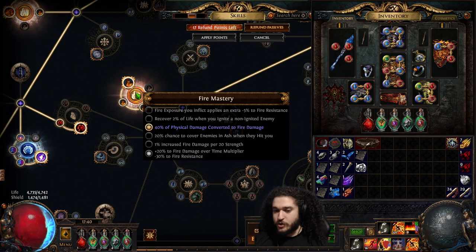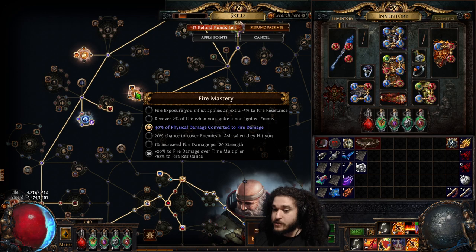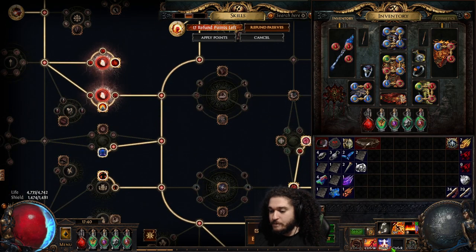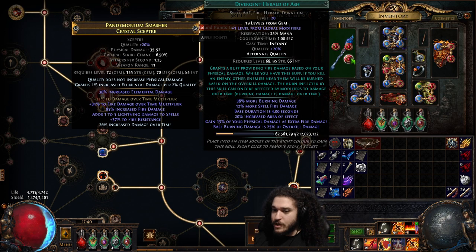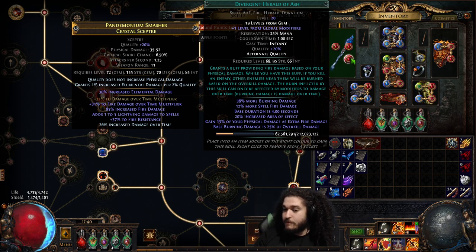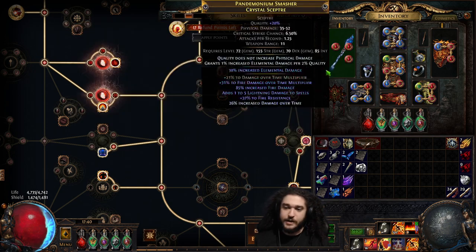The explosion does 3% of physical damage as physical. We have 40% physical damage converted to fire, and over here with Avatar of Fire we get 50% — so that's 90%. From the 90% you also get Herald of Ash, which gives you more burning and more spell fire. You also gain 15% of physical damage as extra fire, which works for the physical explode. The base burning damage is 25% of the overkill. You want this to basically continue the explosions.